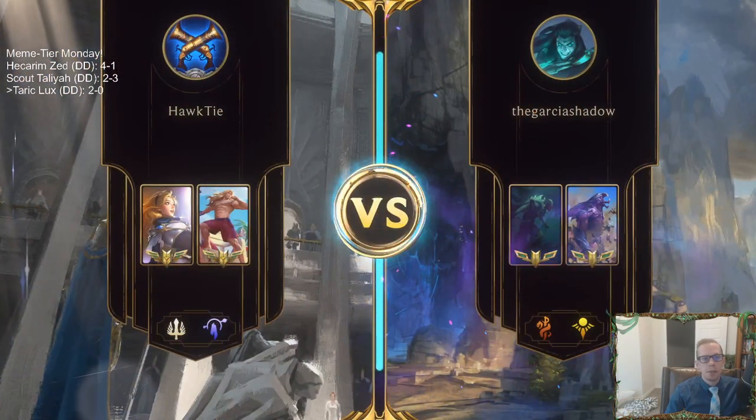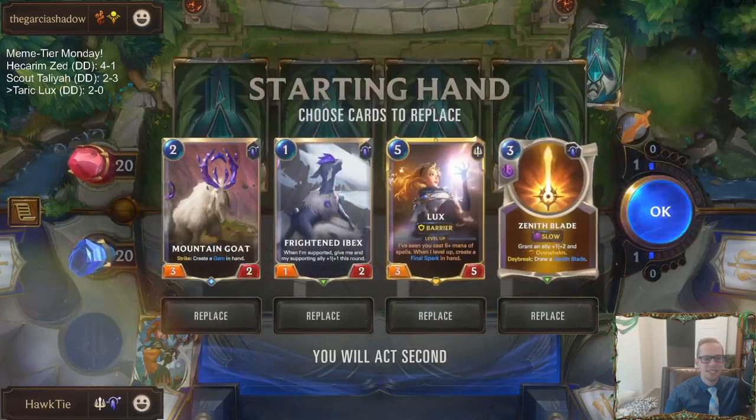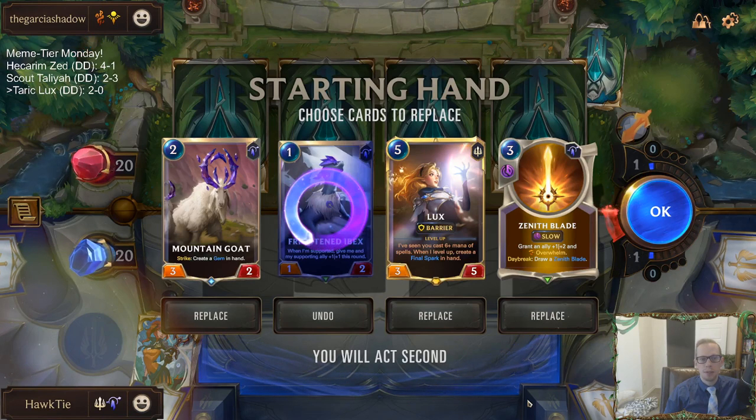So I kept Lux in my opener and we never played Lux. I didn't want them to challenge Lux with their 0/6, then attack out and I try to single combat - I guess maybe I didn't need to do that. This hand looks okay. The Ibex just doesn't trade with stuff - we've already determined that.